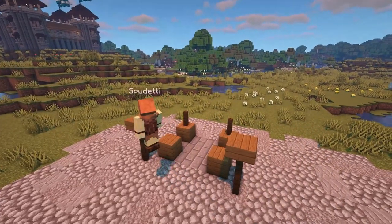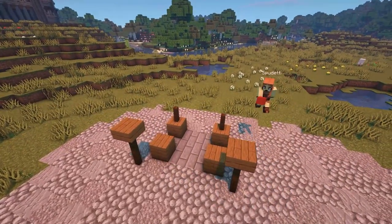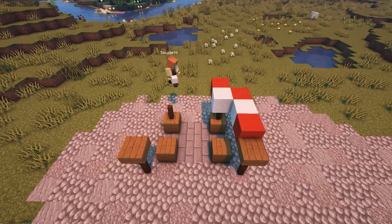Add a spruce slab on top of the front fences and then place wool blocks in alternating colour, as shown, to build the roof of the market stall.